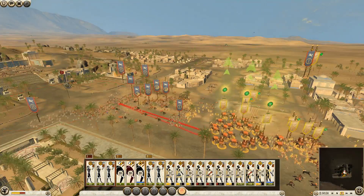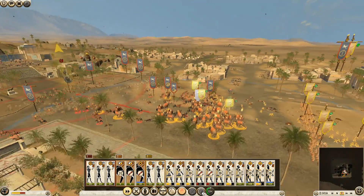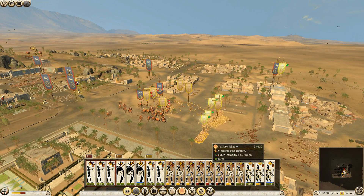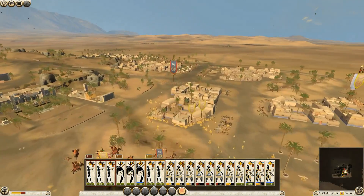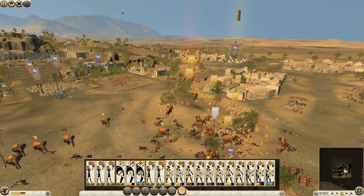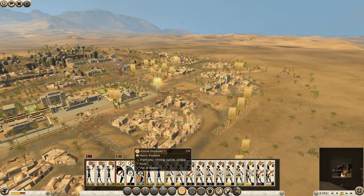Let's see how many they can kill in the centre here. They're getting fired at with fire arrows, which is a problem. The main issue for us now is going to be chasing down these troops because we can't really catch them. We're going to lose a few elephants here. I'm going to pull them out. Lost one — actually lost two of them. That's a shame.